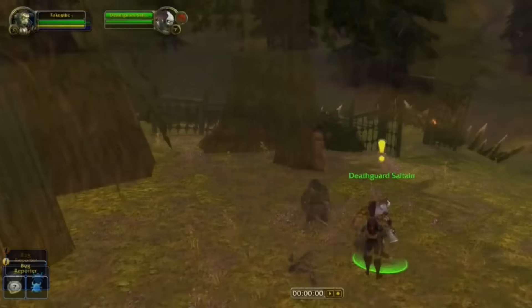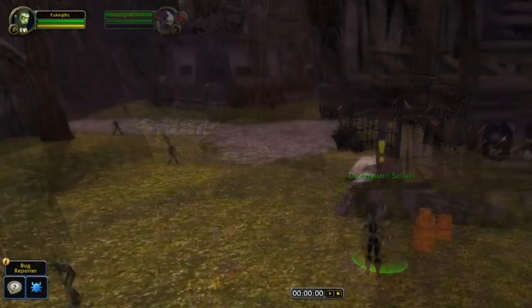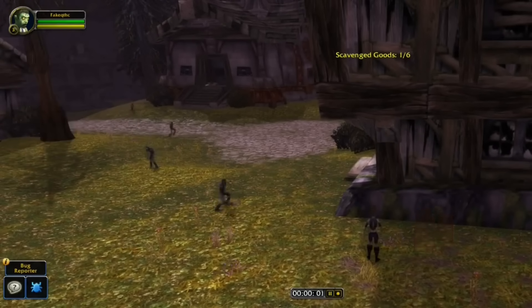As an Undead player, there's one quest you always need to skip — where you need to loot 6 items from boxes. The annoying part is that some of these boxes can also spawn inside buildings. So sometimes you might spend a lot of time just waiting for one to respawn at a location, only for it to respawn right next to you inside the building, maybe even on the second floor.